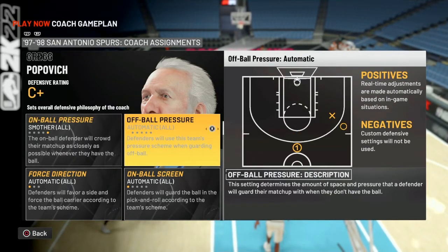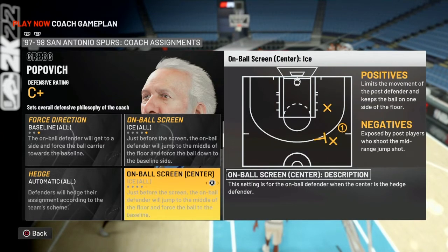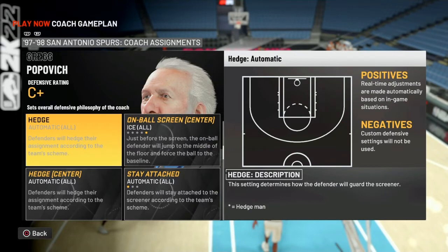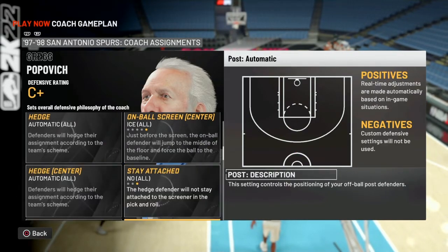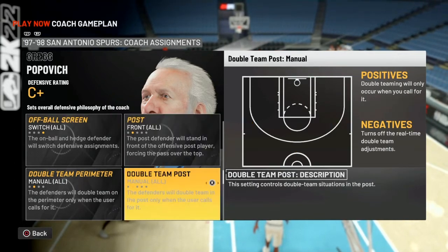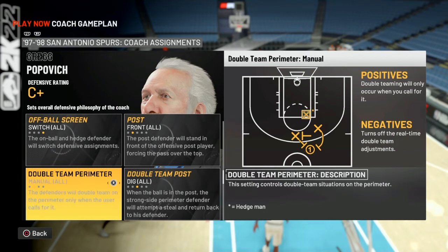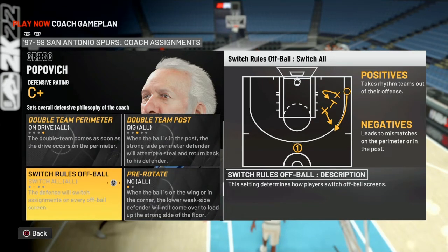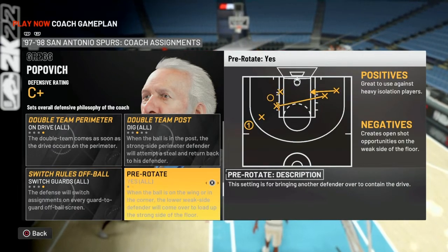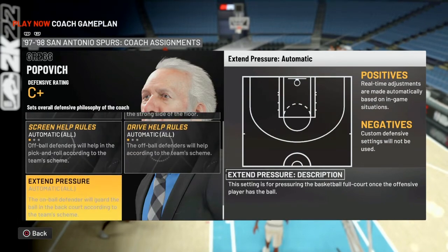First one: on-ball pressure — smother. Off-ball pressure — gap. Force direction — baseline. On-ball screen — ice. On-ball screen center — also ice. The hedge is going to be determined by the on-ball screen, so these you can't change, but stay attached — no. Off-ball screen — switch all. Switch all post — front the post. Double-team post — dig. Double-team perimeter — on drive. This switch off-ball screens — switch guards, unless I have two bigs, then I'll put switch bigs. Pre-rotate — yes. Screen help rules — auto. Drive help rules — auto.